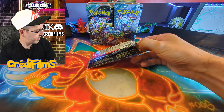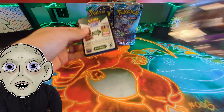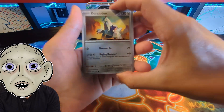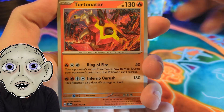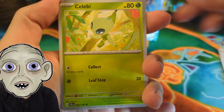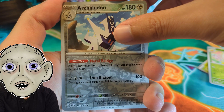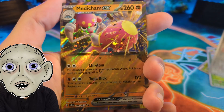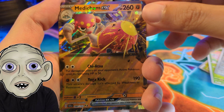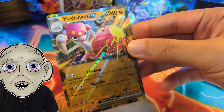Gollum, would you like to do pack number one? Yes, precious, let me do it. I can get first pack magic. Here we go, precious. Duraludon, Joltik, Toedscruel, Turret Skrull, Mewtwo, Lacy, Celebi, two reverses... and the last card is — Magic Champ! Yes! I told you we'd get first pack magic.